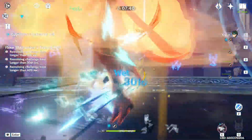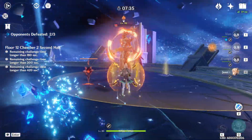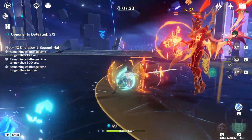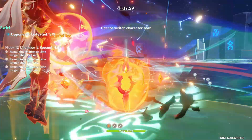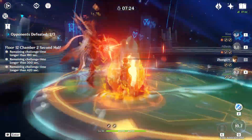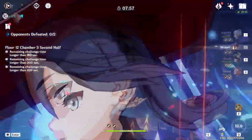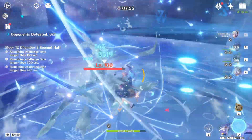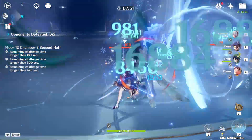I was able to clear the current 12-2 with my Geo Zhao team, thanks to Zhao being able to swirl. I still had quite some time to spare, so any main DPS along with an Anemo unit and a decent shield or massive healing can easily beat this. You'll still have to be careful, but with enough effort it's manageable. You don't need too much damage for these fights — it's all about triggering as many reactions as possible and of course surviving.